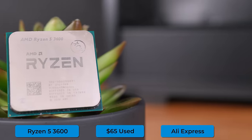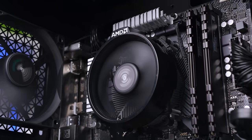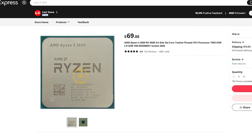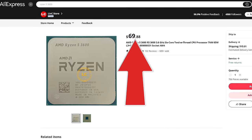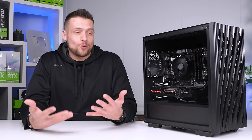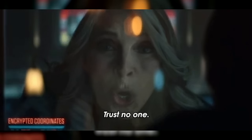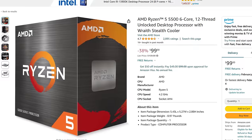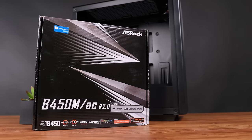Starting with the CPU: you've got to be willing to buy some used components, and this is the first place I definitely recommend doing that. This is the Ryzen 5 3600, and I was able to scoop this up off AliExpress for $66. The price has been going up lately — they started in the low 60s, I bought a ton at the mid 60s, and now they're up to around $70. If you absolutely do not want to buy a used CPU or from AliExpress, the next best thing is a brand new Ryzen 5 5500 if you can find them for around $100.